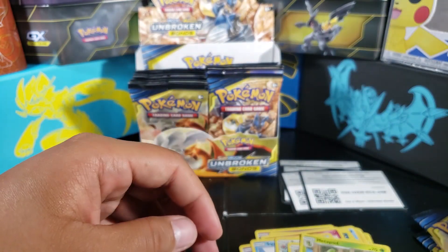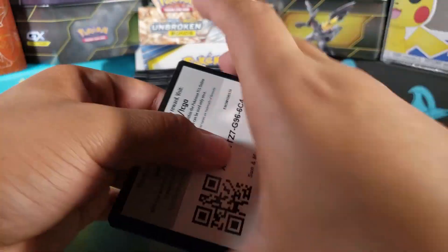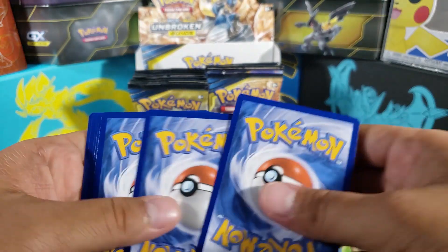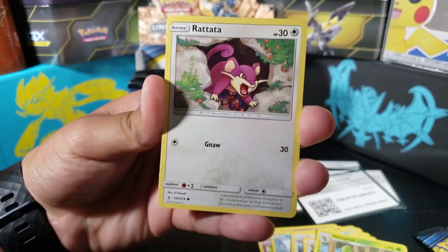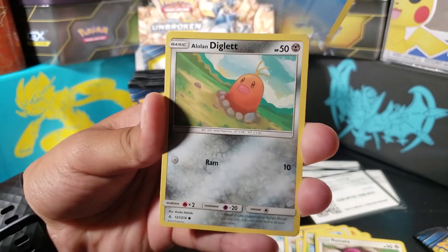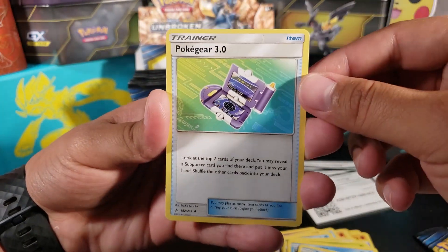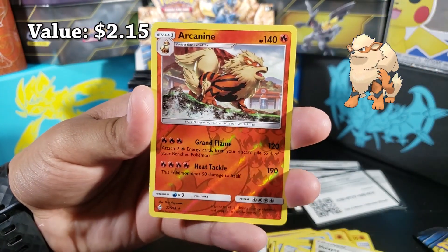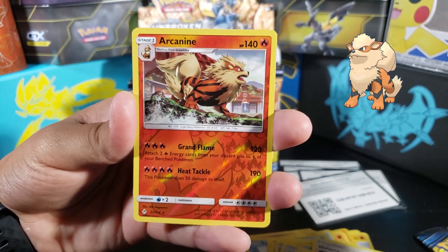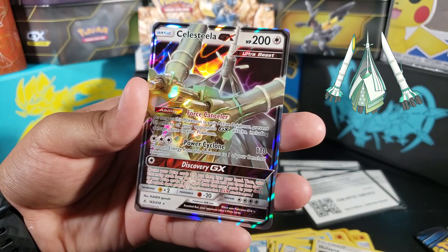Now we're on to the Reshiram and Charizard packs. We got Rhyhorn, Rattata, Goldeen, Alolan Diglett, Slowpoke, Dark Energy, Tentacruel, Poké Gear 3.0 — very good card — Mullane, and Arcanine. Arcanine, very very good card, I want to make a deck with this. I didn't have any so now I have one. We also got a reverse rare.